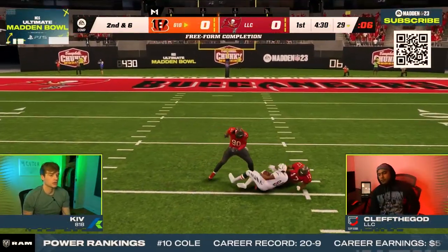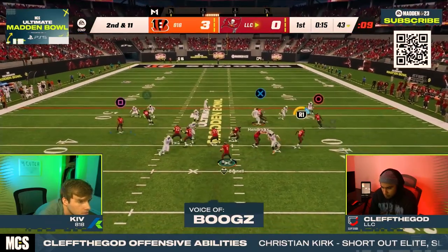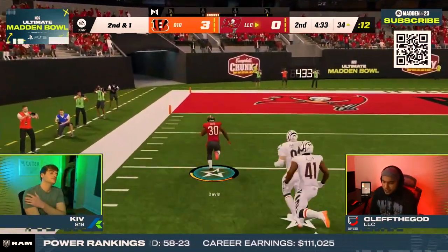This play set the tempo for the rest of the game. He was forced to take 3 on that drive though, as Clef showed strong red zone defense. On Clef's first possession he threw it directly at Kiv's defender, who dropped it. After that, Clef the God was able to punch it in with a big run by Terrell Davis to take a 7-3 lead.